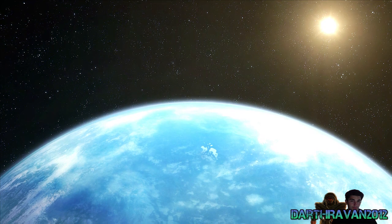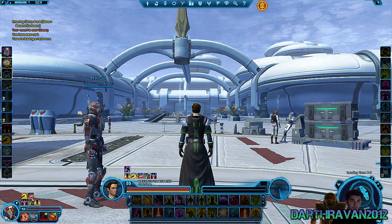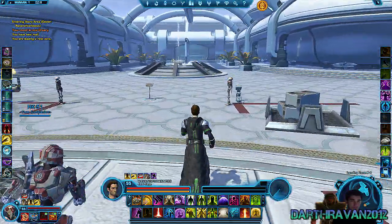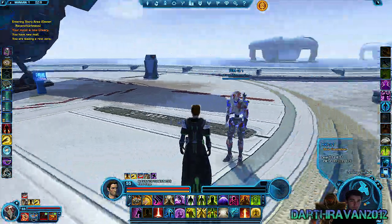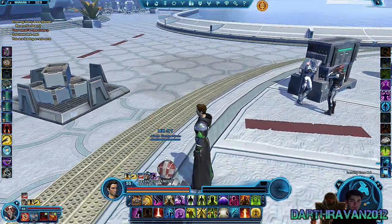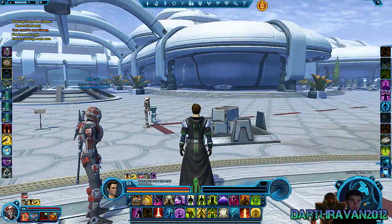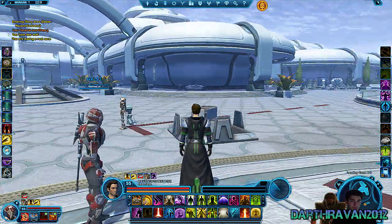A beautiful little landing cutscene, and the original Manaan theme is back — they didn't replace it with some generic song. They actually brought back the Manaan theme, which is pretty cool. Here it is — Manaan. It does look like it uses some of the newer Hero Engine features, like the newer lighting, which is pretty cool. But there are a few things I do not like at the moment, so I'll be walking around showing off the area.